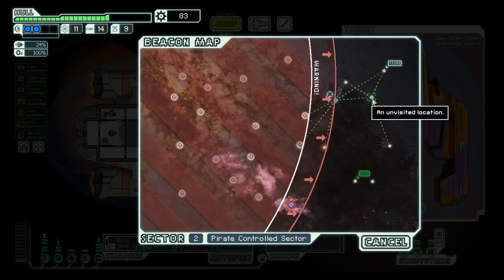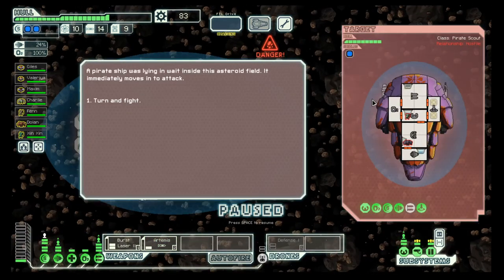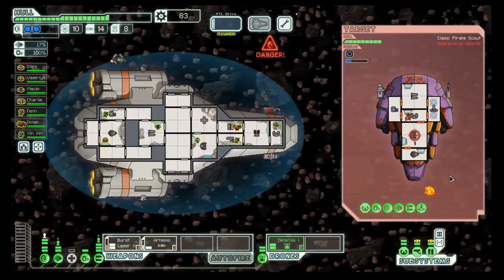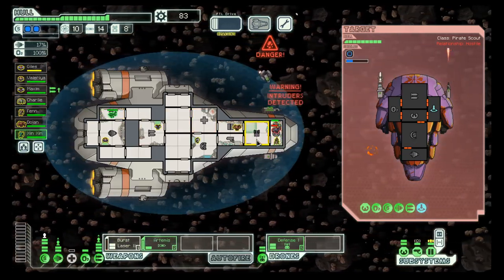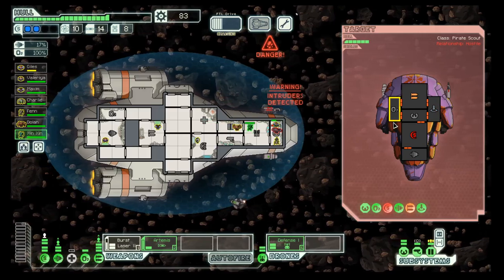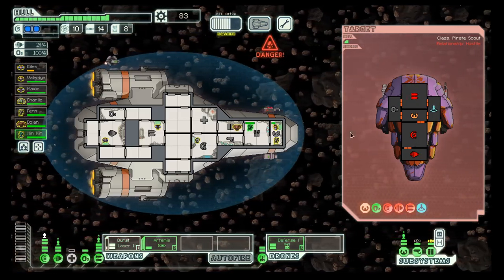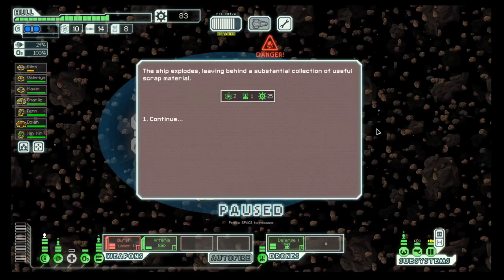We have a store there but we will skip it because in the end we have to get to the exit. Here we have the opportunity to use our defense drone. Their shields are done, which means asteroids can hit them. And the asteroids did the job.